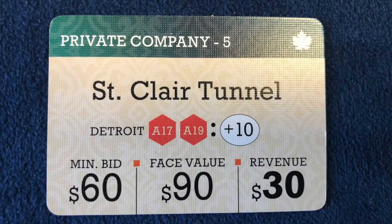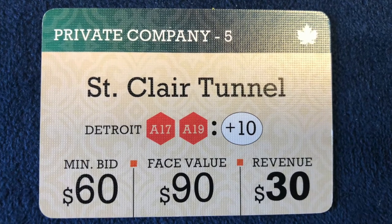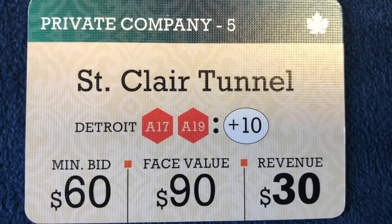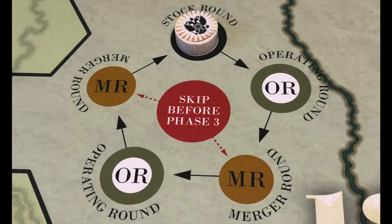Private companies — you can imagine these as companies that are so small they only operate within a single hex of the map. Instead of going through the operating steps, a private company pays a fixed revenue at the beginning of the operating round. The game will start with a one-time private company auction, and then cycle through stock rounds, operating rounds, and merger rounds in a set order until the game end triggers.